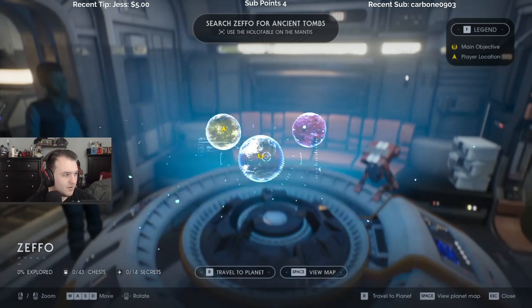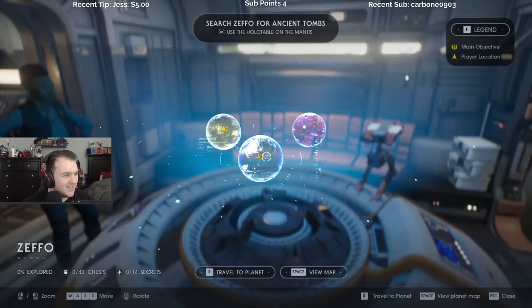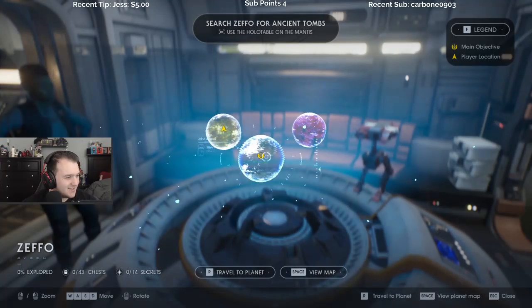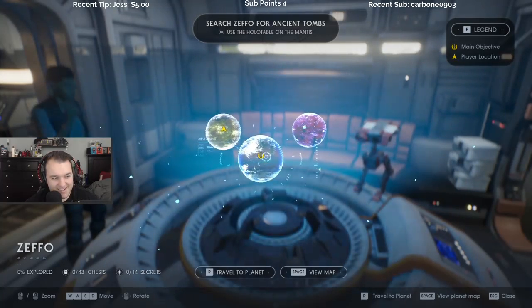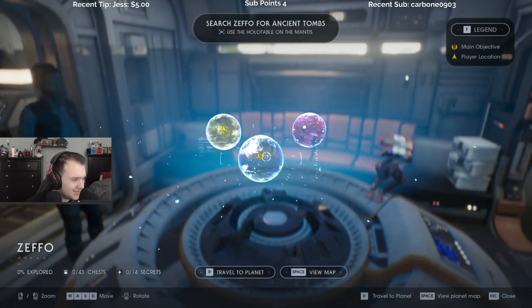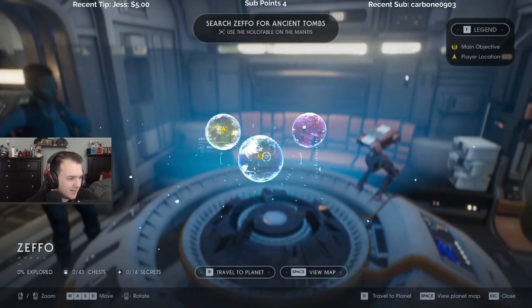Dathomir or Zeffo — I accidentally clicked on Zeffo. What's it called? That's what we were tracking, which was the second lookup for Google search. Oh, it gains the difficulty a lot in the first hour.